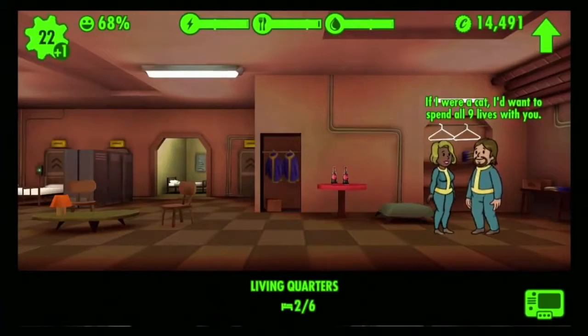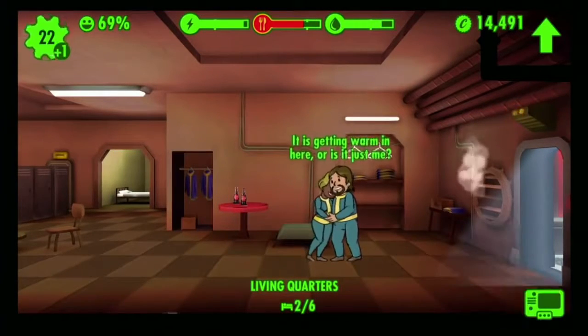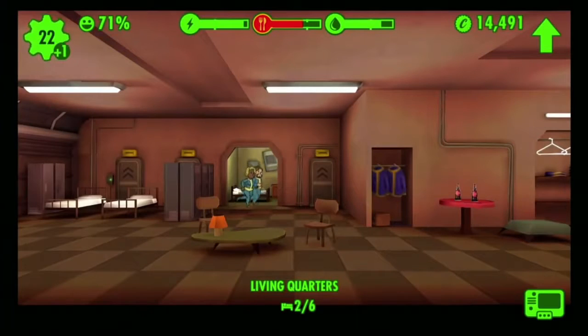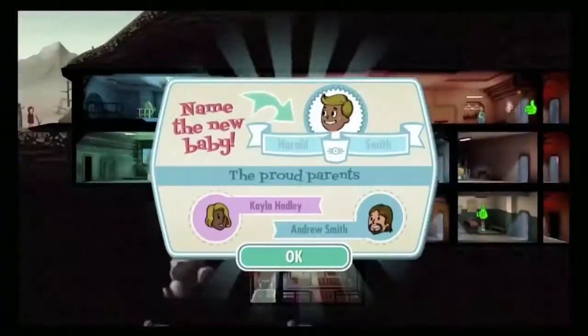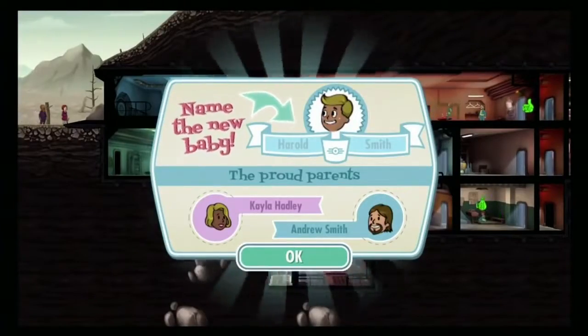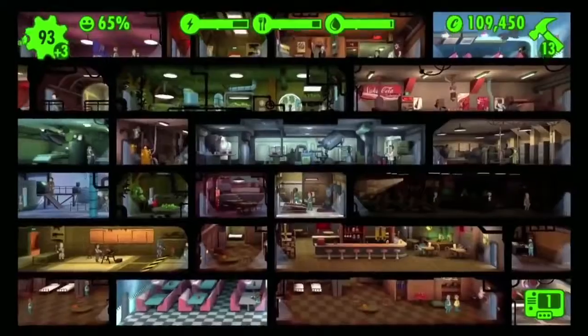And, of course, the best way to get new dwellers is the old-fashioned way. That raises their happiness when they go in the room. As overseer, you get to name all the babies. And that is Fallout Shelter.